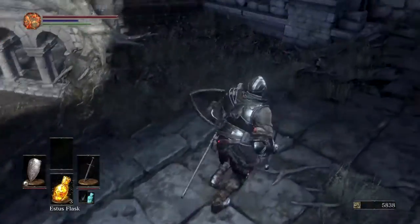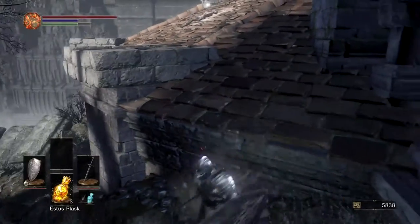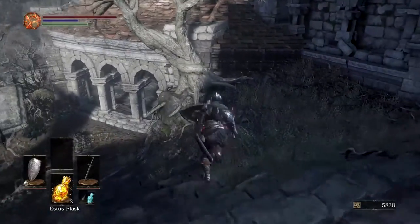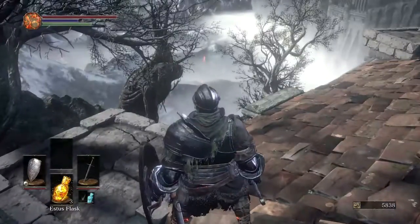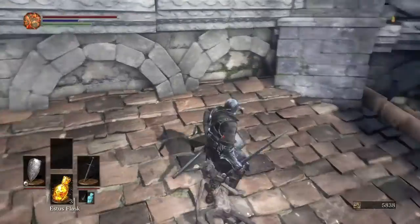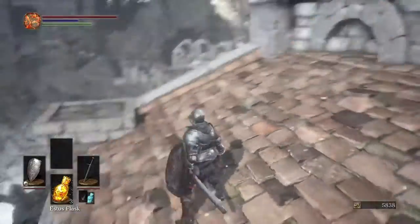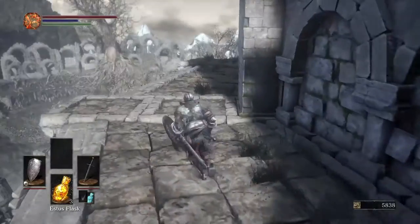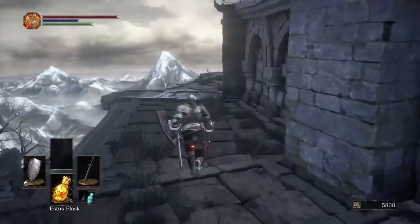Right here is an exploit I learned about — if you time it correctly you can bounce off of the tree and land on the very top of Firelink Shrine. No joke, trying to accomplish that took me six minutes. I was just running back and forth trying my best to get onto the roof. It got to the point where I legitimately thought maybe they patched it out, but eventually perseverance came through and I made it, collecting a homeward bone up there.